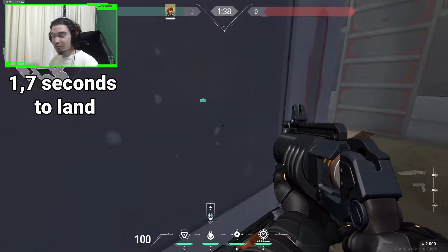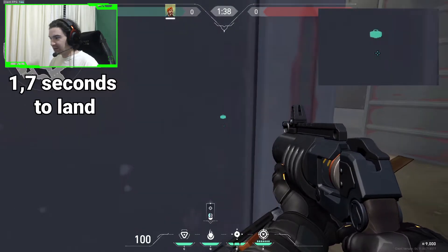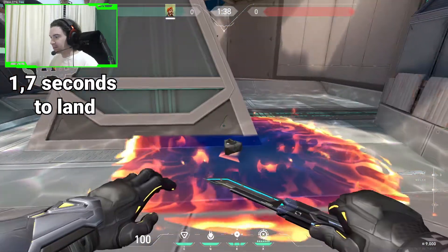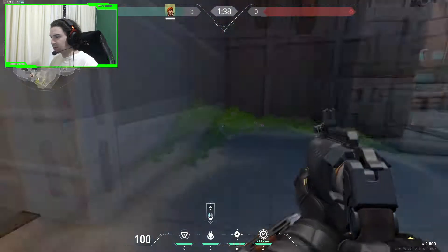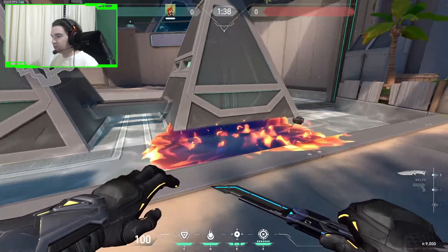The next one will be a very easy one from A Hop. You see the spike through the wall and you just basically gotta aim under the spike. When you jiggle peek, you shoot the molly and it will land perfectly on the spike. The same technique could be used if the spike is planted at the other side — just aim under and shoot, bouncing the molly perfectly onto the spot.